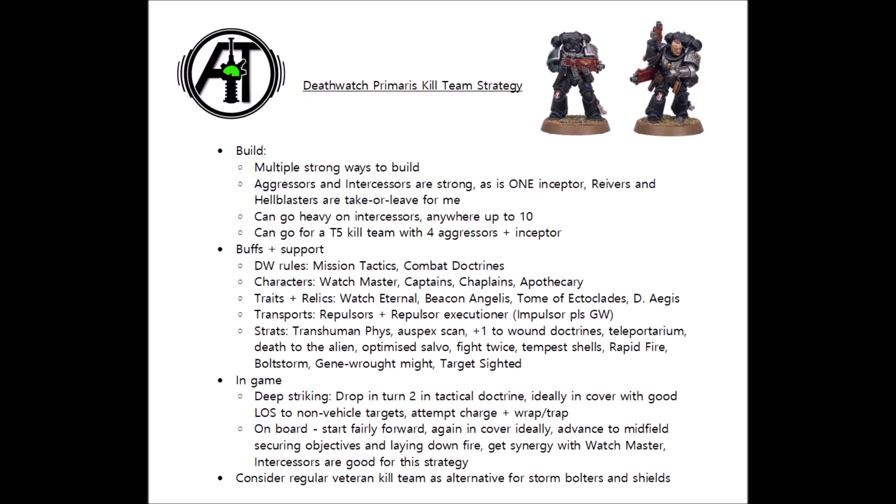I'd typically only go for the bolt rifles if I was planning to use the Rapid Fire stratagem, which is amazing. Otherwise my first choice would be the auto bolt rifles, which have really come into their own now they'll be getting extra AP in tactical doctrine. You could replace one of your 10 intercessors with either an aggressor, or an inceptor, or both, so they can advance and shoot, and also drop back and shoot from combat. Running multiple units of them could be very threatening, particularly for units starting on the board. 9 auto bolt rifle intercessors and 1 aggressor will cost you 199 points, spit out 27 special issue ammunition shots, and have a reasonable amount of close combat punch with all the strength 4 attacks and the aggressor's power fists. You don't necessarily need to make them huge squads either — you could take smaller ones, maybe 5 intercessors and an aggressor, or 5 intercessors and a Hellblaster, and you could get creative adding in Reavers instead of intercessors or even play around with combat squading them. I just love how flexible this kill team is.